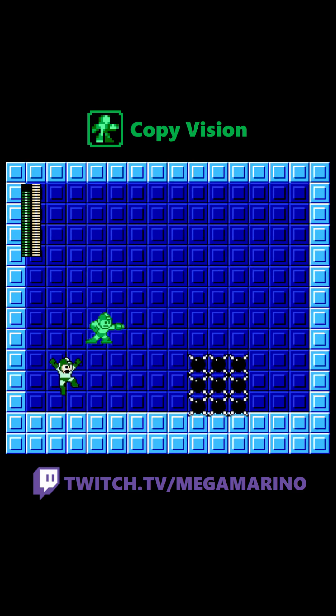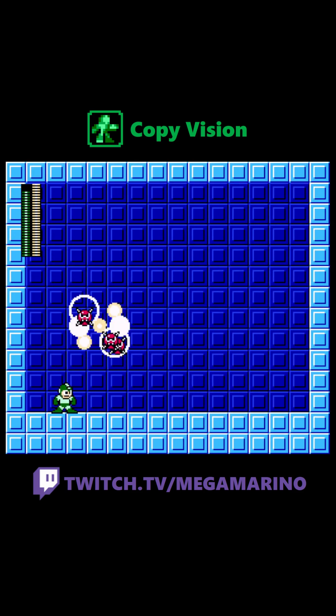You can also use the Copy Vision clone to attract enemies — they will not attack Mega Man, they'll attack the clone instead.